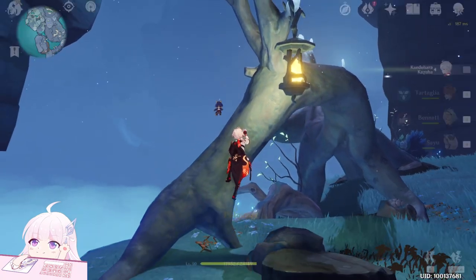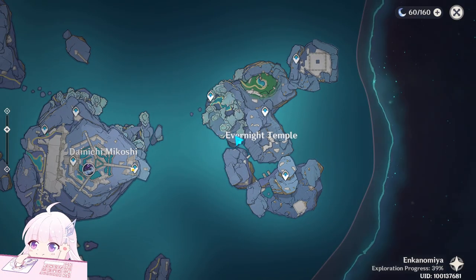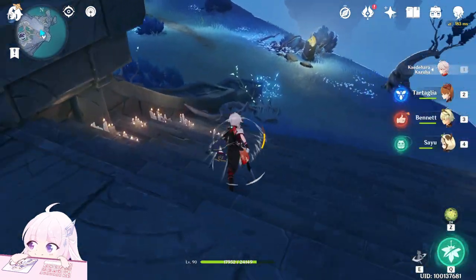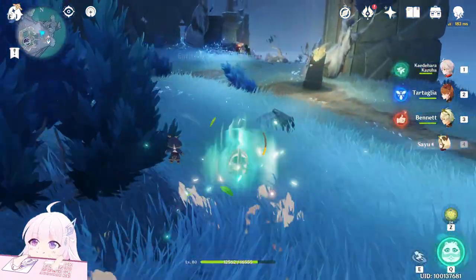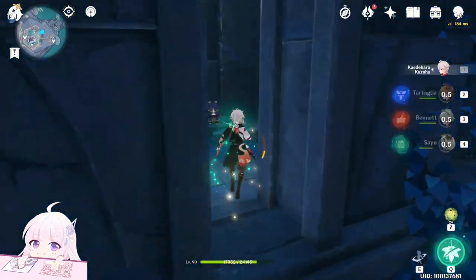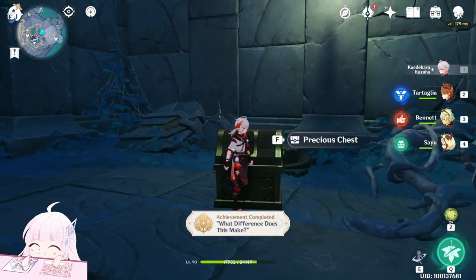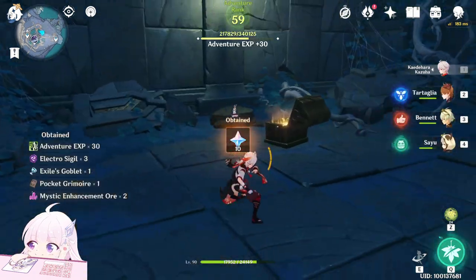After you read this, Paimon will start a dialogue: 'We found all three of the spots that Kabayama mentioned. We can go back to him now.' So from here, go back. You're back, and you can see what the difference is — read it, and you will get this chest. Precious chest! Very nice.